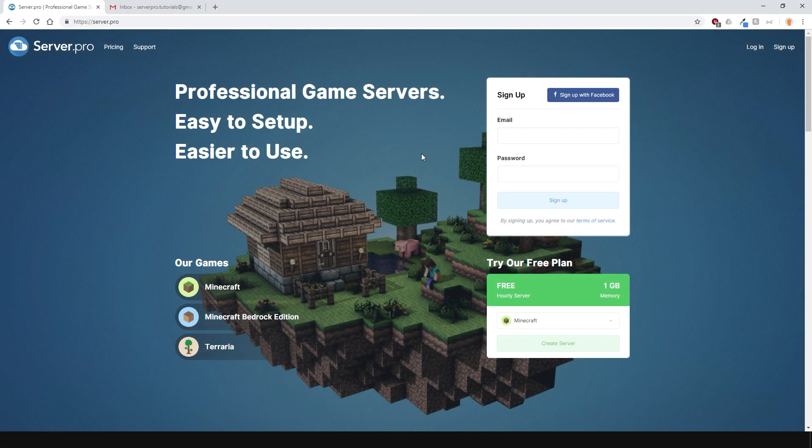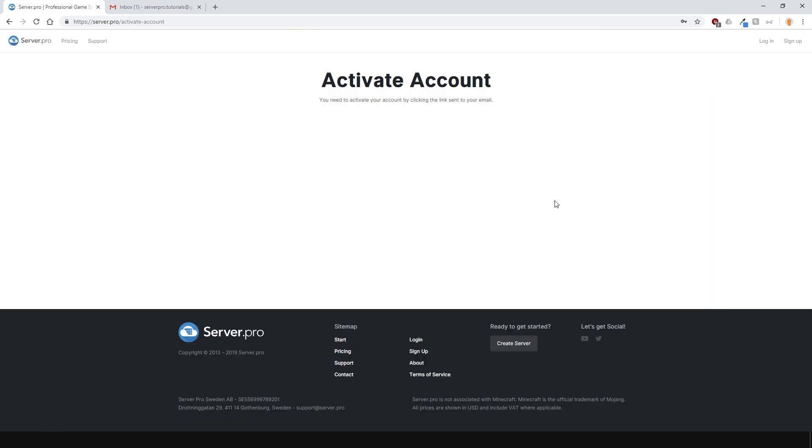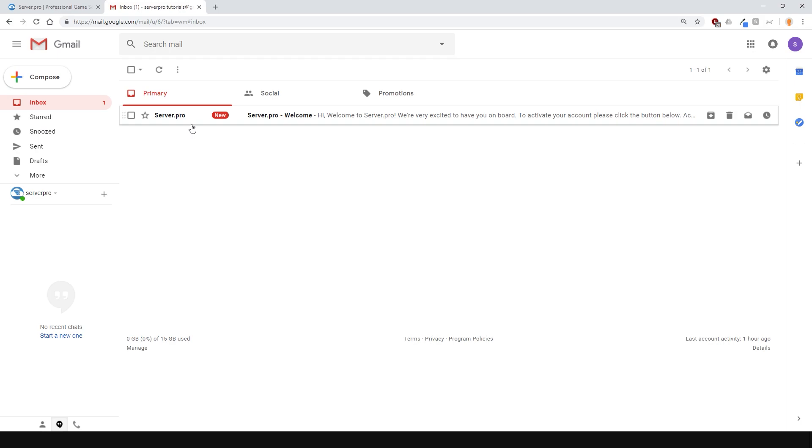First of all, you'll need to create an account. Enter your email and new password here and then press sign up. After that, you'll need to activate your account. Go into your email inbox and you should see a message from us asking to confirm your email.